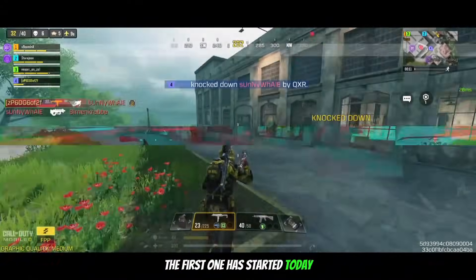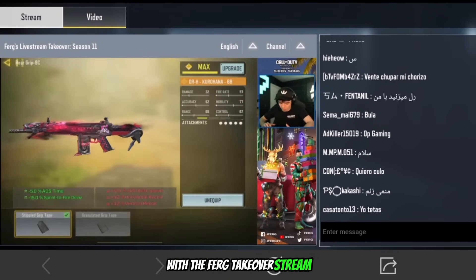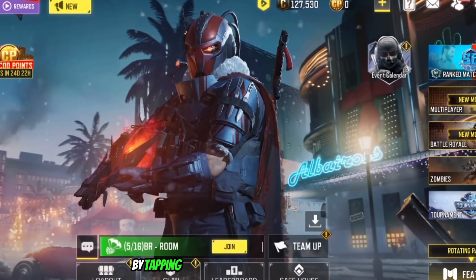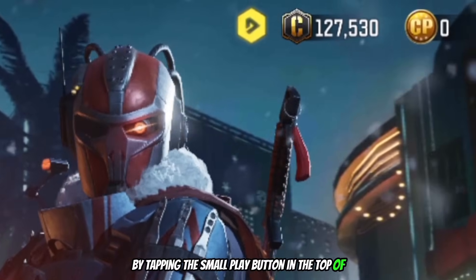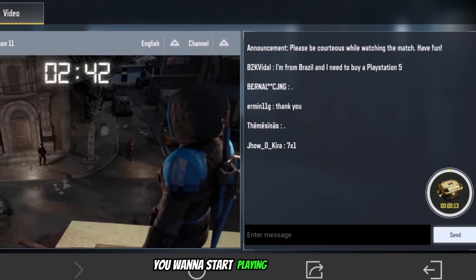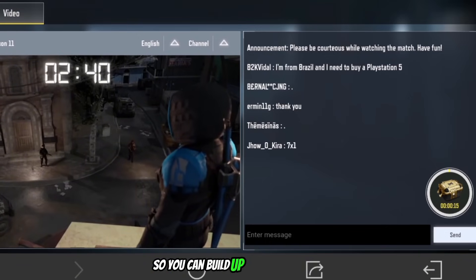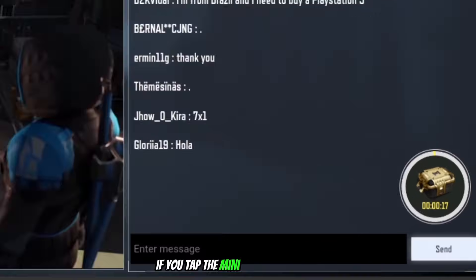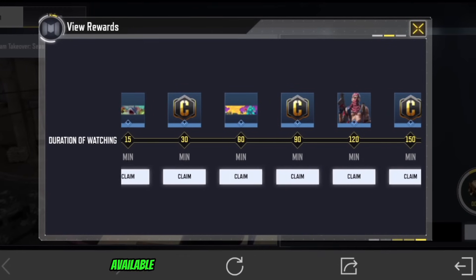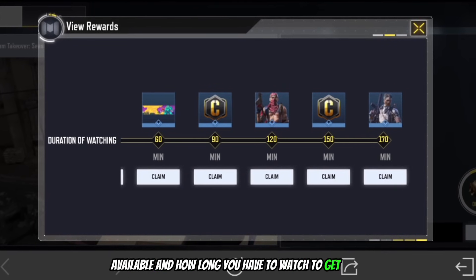The first one has started today with the Ferg Takeover stream. You guys can find the stream in-game on the home lobby by tapping the small play button at the top of the screen. Once you are here, you wanna start playing the stream so you can build up minutes watched. If you tap the mini icon on the side, you can see all the different rewards available and how long you have to watch to get them.